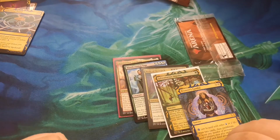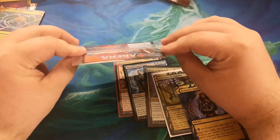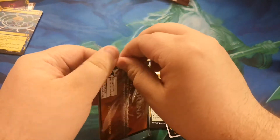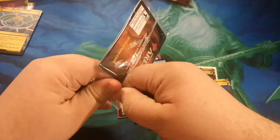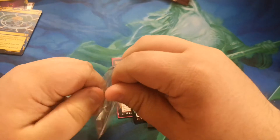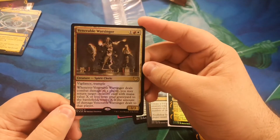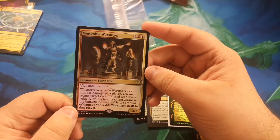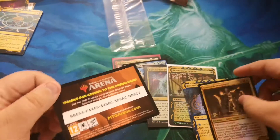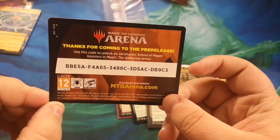Now we've got the last thing for you today. We don't have any bonus packs unfortunately, but we do have the pre-release promo card. And as I fumble this, remember that I will be showing you the code on the screen so you animals can have at it. I've revealed it — it's Venerable Warsinger. I've never actually seen this card. 3/3 Vigilance Trample — when it deals combat damage to a player, return a creature with mana value X or less from your graveyard to the battlefield. It's not bad. And here is your promo — take it, it's yours my friend, as long as you have enough rupees.